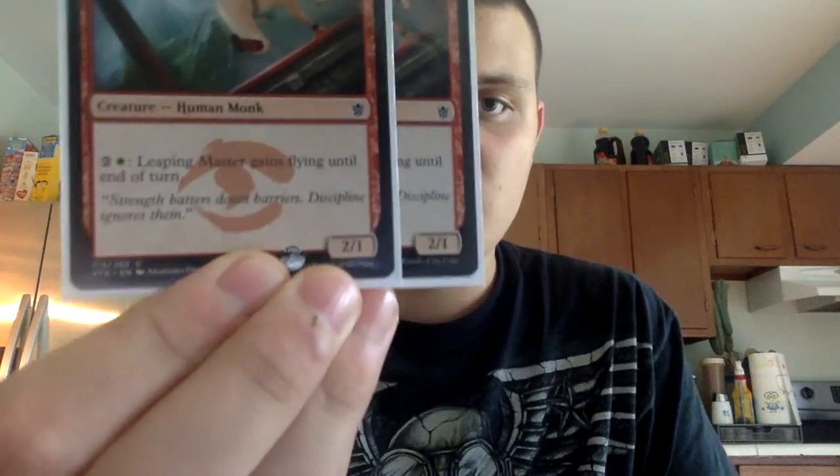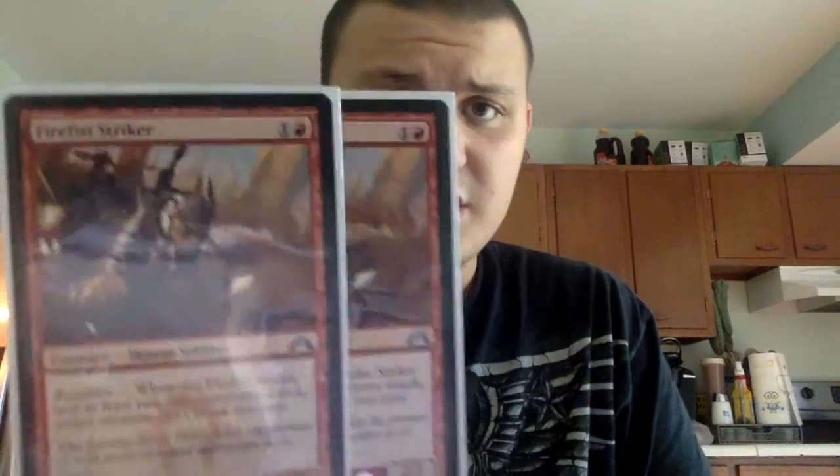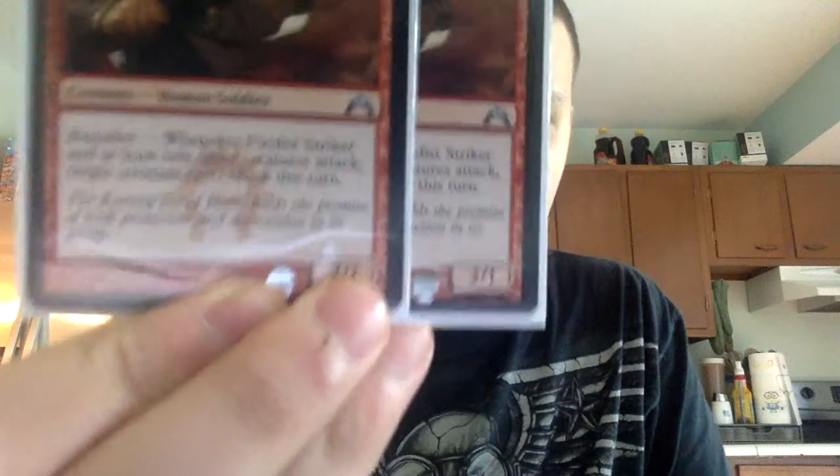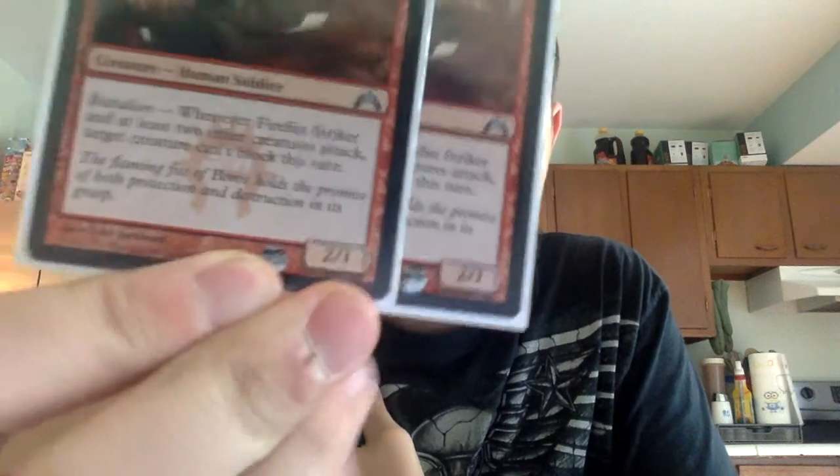For our two-drops, we have Leaping Master — one red, one colorless — a 2/1 that you can tap a white and two colorless to give it flying until end of turn. We have two Firefist Strikers — one red, one colorless — a 2/1. When it attacks with at least two other creatures, it makes a target creature unable to block this turn. That is really good to have.